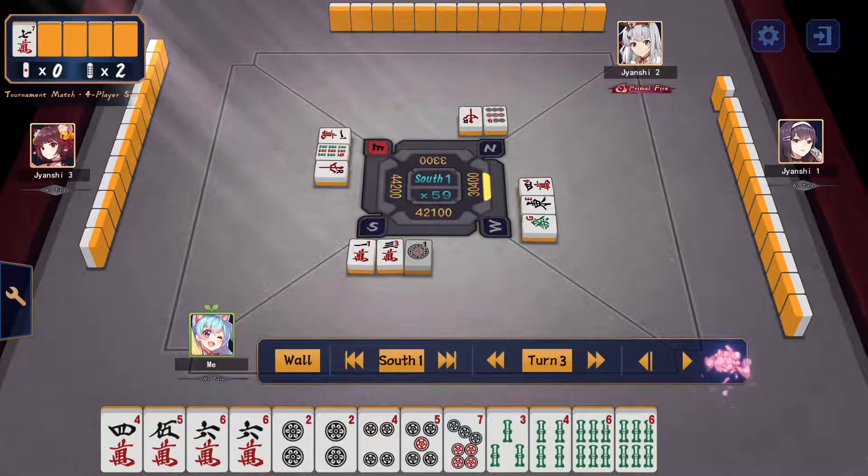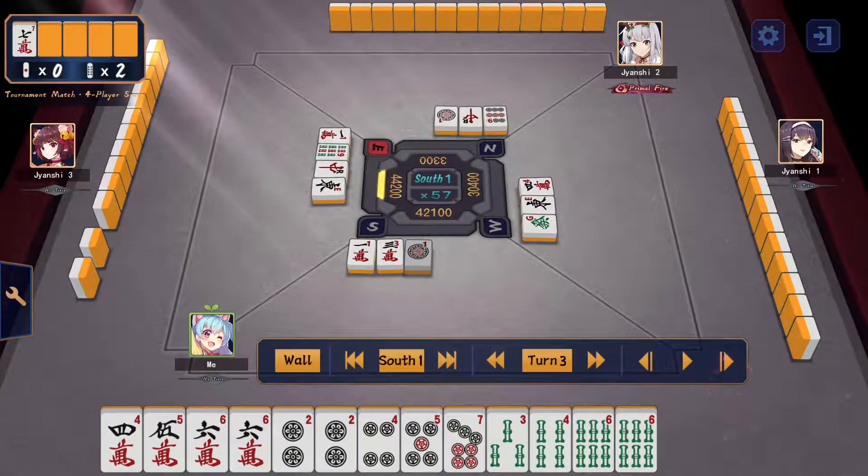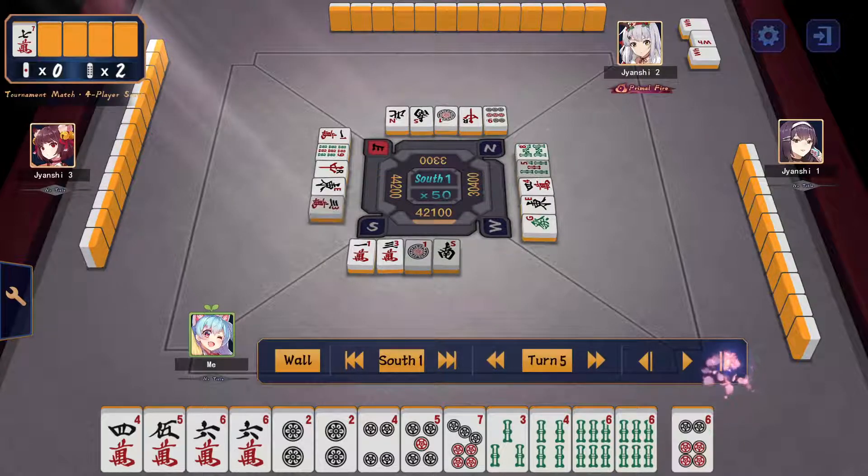I don't keep the 1 for timing reasons — I couldn't make it accept 3-pin and get a two-sided wait. I draw 6-pin as wished, so I go ahead and cut the 6-man.